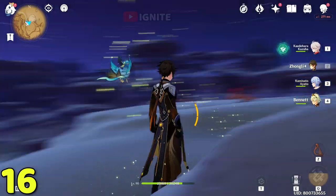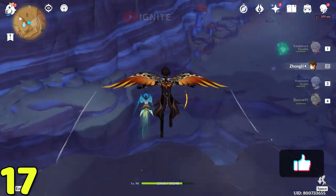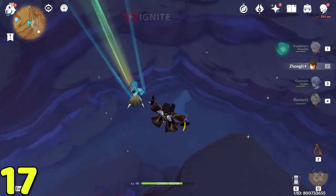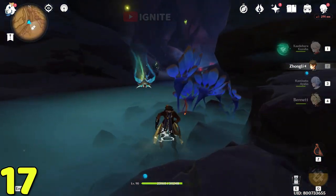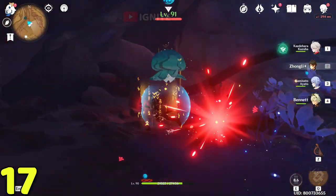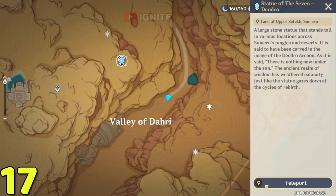Now come to the Statue of the Seven and glide down — there are going to be two dendro clusters. After coming here glide down; at the bottom you will see a small pond, which you can also see on the map. After coming here you will see a wind zone, and on the left side you will see the dendro cluster. Take the dendro cluster, then come back to the Statue of the Seven.